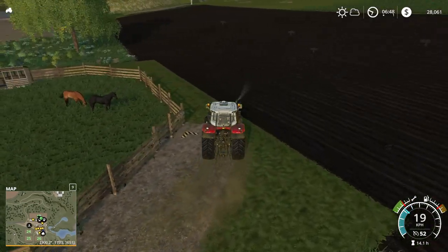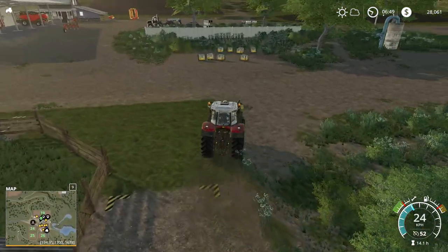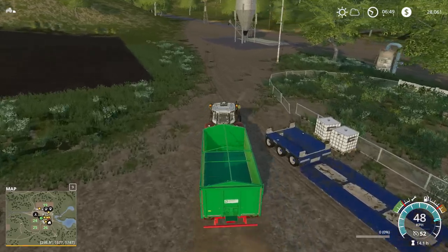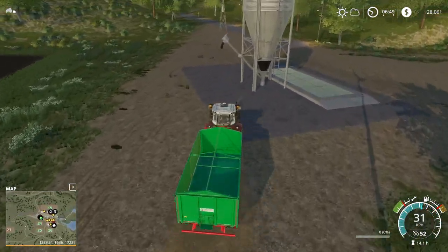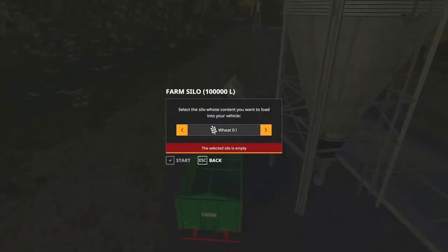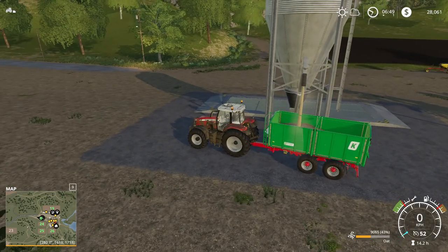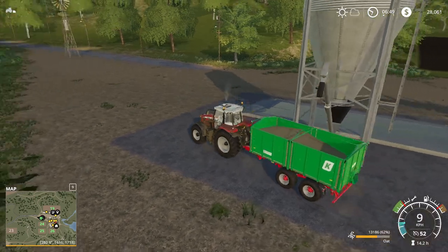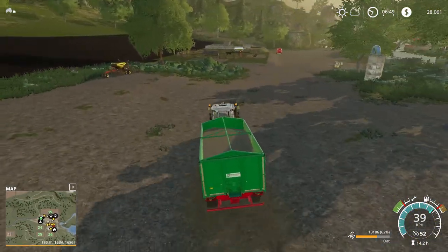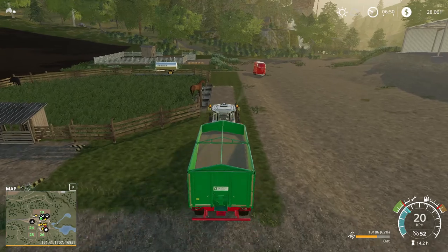I also need straw for them as well, so a loading wagon — that's going to have to be on the card soon. All right, so we'll get some oats for these horses and then hopefully start making some money off them pretty soon. There we go — we want the oats. It's going to fill the whole lot up — not quite. I'm pretty sure the horses are going to take a fair bit of the oats anyway.